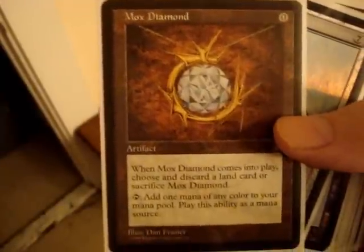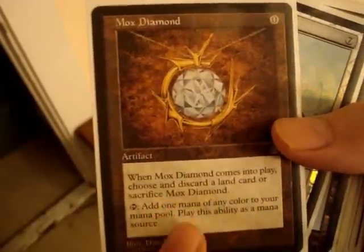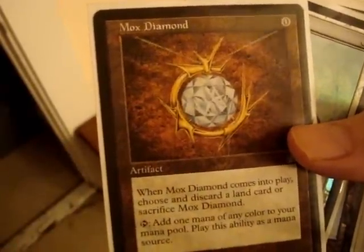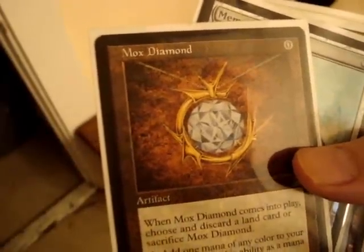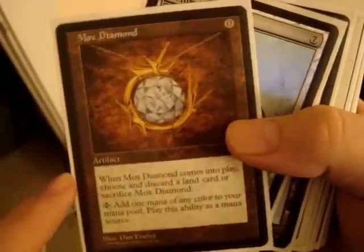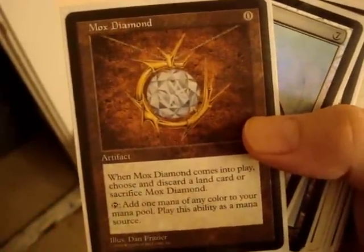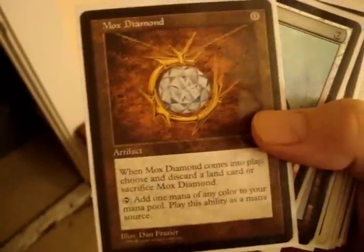Mox Diamond — comes into play: choose to discard a land or sacrifice Mox Diamond. Tap to add one mana of any color to your mana pool, play this ability as a mana source. Basically what you do is discard a land, play this for free, and tap it for any mana — kind of like a Birds of Paradise.